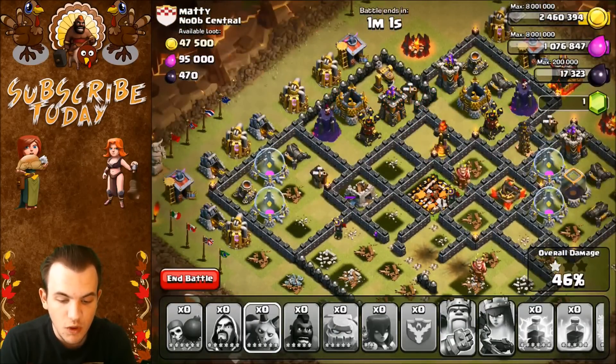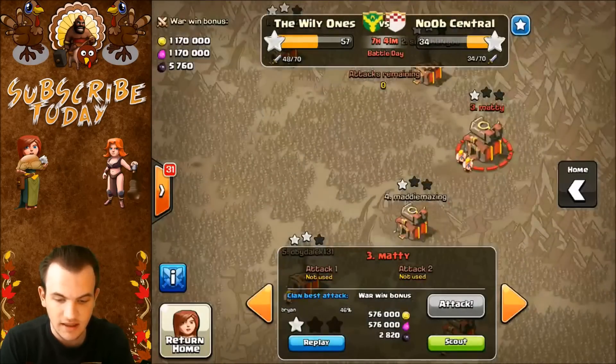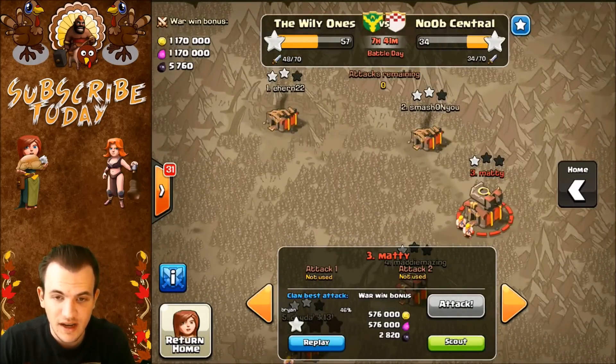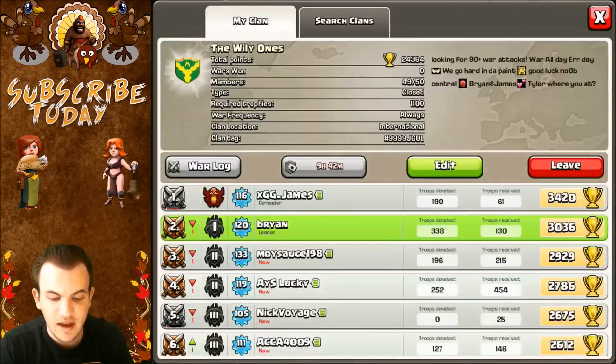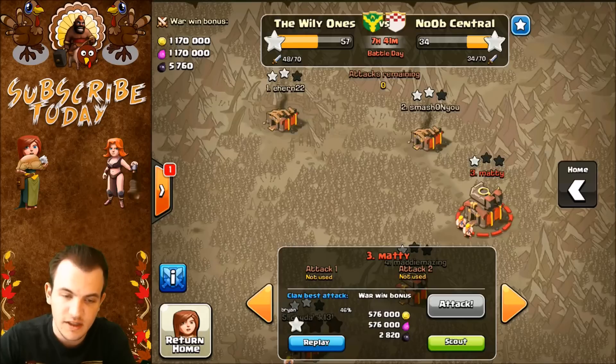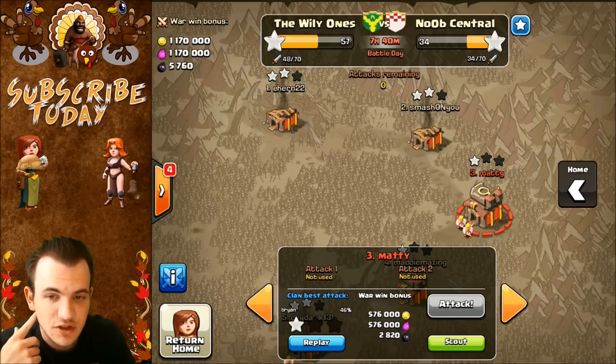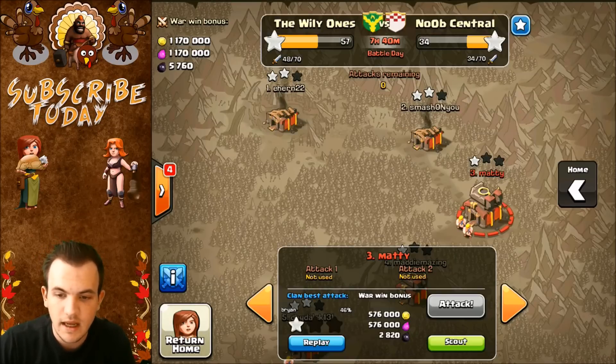Anyway guys, this was our first war versus Noob Central — it was a good war. I think we're going to win. I hope they don't surprise us at the end. We're at 57 to 34. If you guys haven't already, follow my Twitter and I'll keep you guys updated. I'm pretty excited about this clan — I'm going to be warring pretty frequently. A lot of people are leaving, and I know I can't have everybody join, but I'll try to take in people as others go out. Look forward to three more videos today — two Boom Beach episodes and a Town Hall Level 10 Top 5 Farming Bases. I missed it yesterday because I was at a Magic Tournament for six hours, but that'll happen today. Like, comment, subscribe, and take it easy.